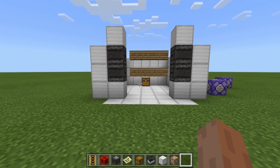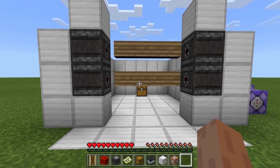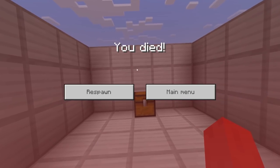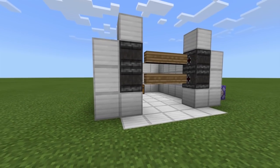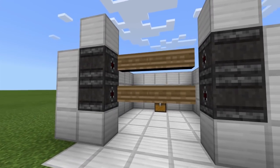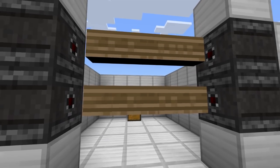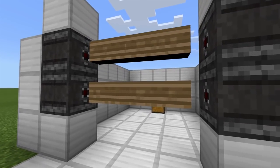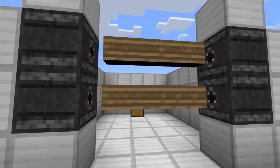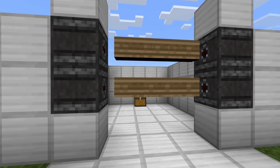If I go ahead and change my game mode into survival — run the command gamemode survival — you guys can see that when I actually walk straight through the lasers, I just get destroyed right away. It's such an awesome, realistic way to have lasers. If you guys really want to be extra creative, you could even change the texture of the game and make the leads all red, so they look more like actual lasers — that makes it even cooler.